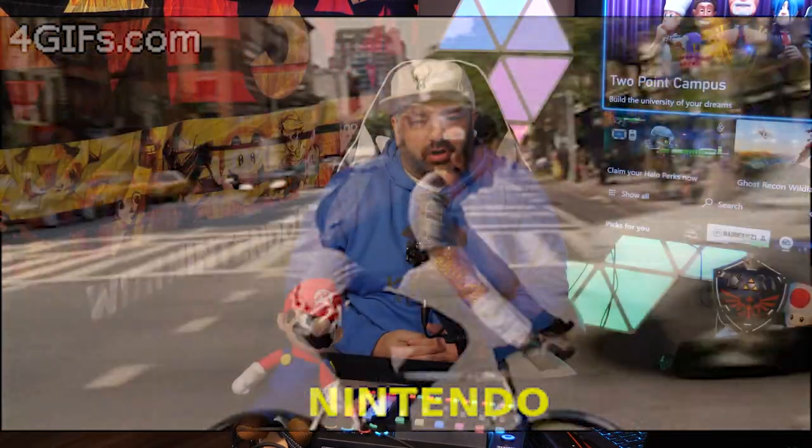Welcome back to Prime 5, where we take the 5 best stories from the last 24 hours involving Nintendo and scrunch them together in about 8 minutes. This is the Monday edition, so we're crunching the last weekend stories into the top 5. We've got stories today about Breath of the Wild 2, Sonic Frontiers, Pokemon Scarlet and Violet, and apparently a journalist trying to push console wars. Let's get into the news.